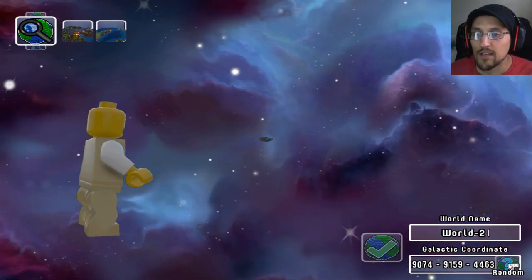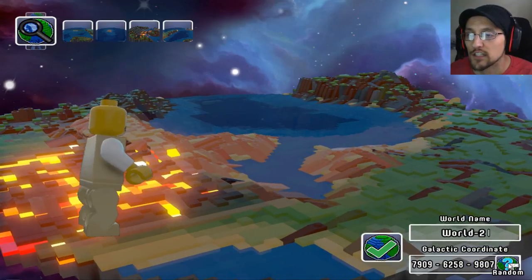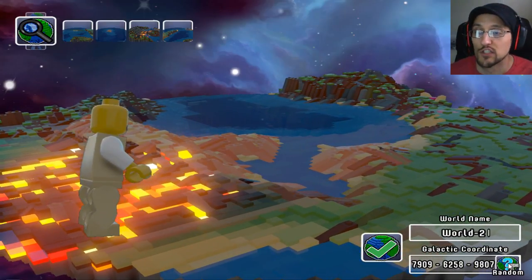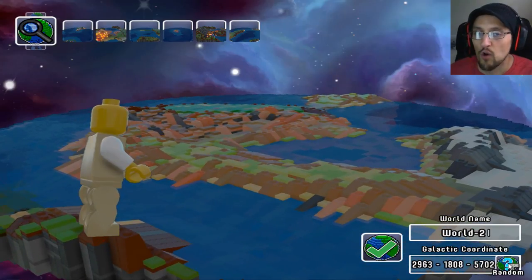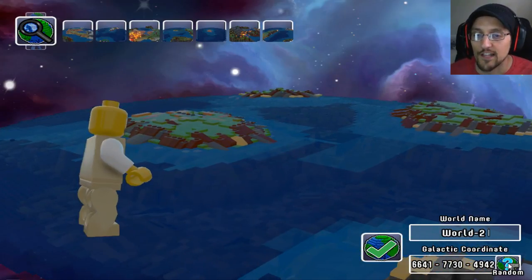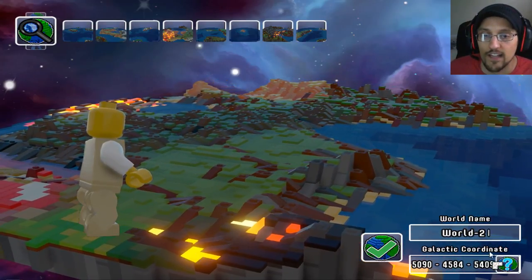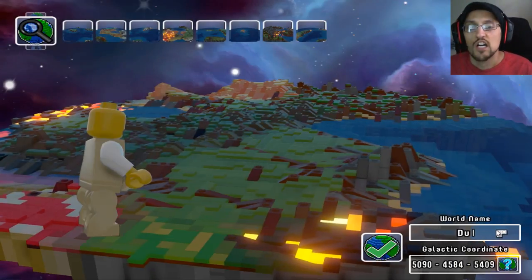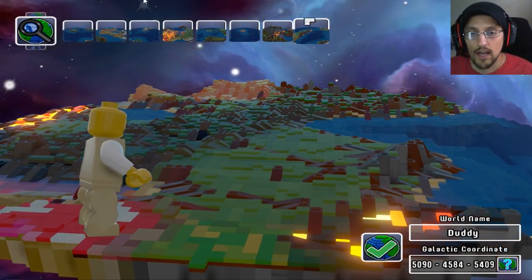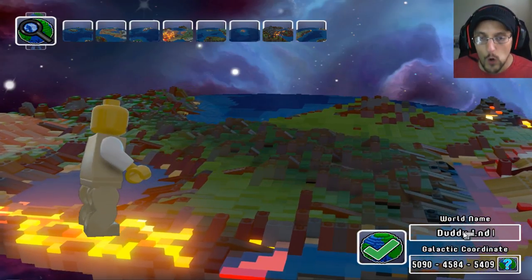So it looks like if we press random here, we kind of get some cool little random worlds to start with. Looks like we got some lava. I'm not really sure which one we should go with. There's so much water, I want some more land. This one looks cool — got a little bit of everything with the little lake over there. Let's do this one. We'll call this world name... Duddy Land without the A. There we go. Let's play!